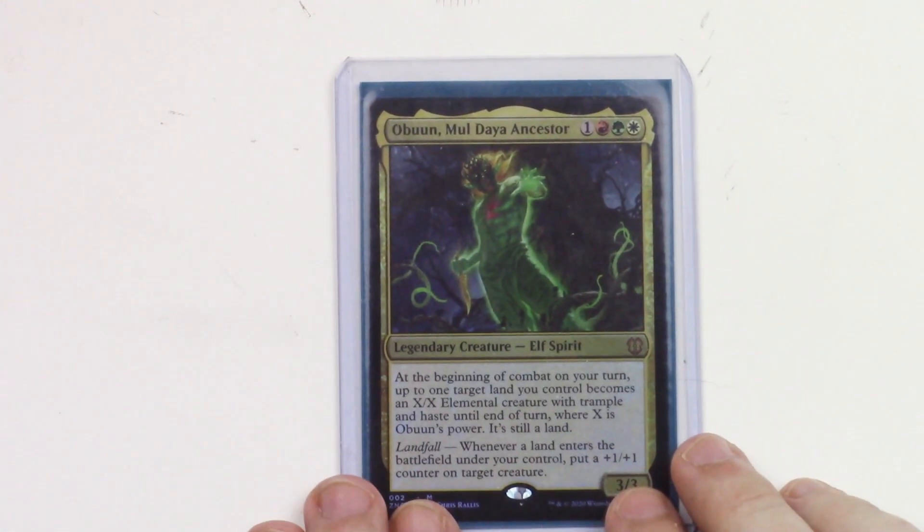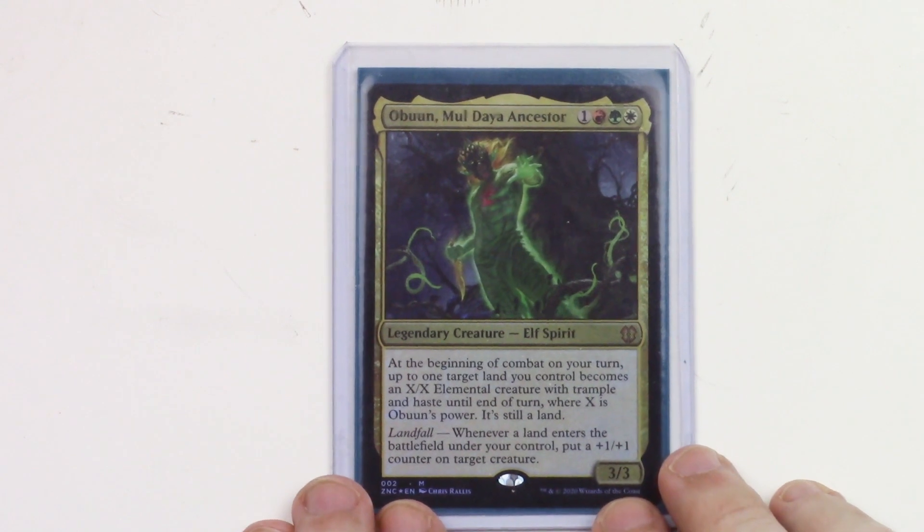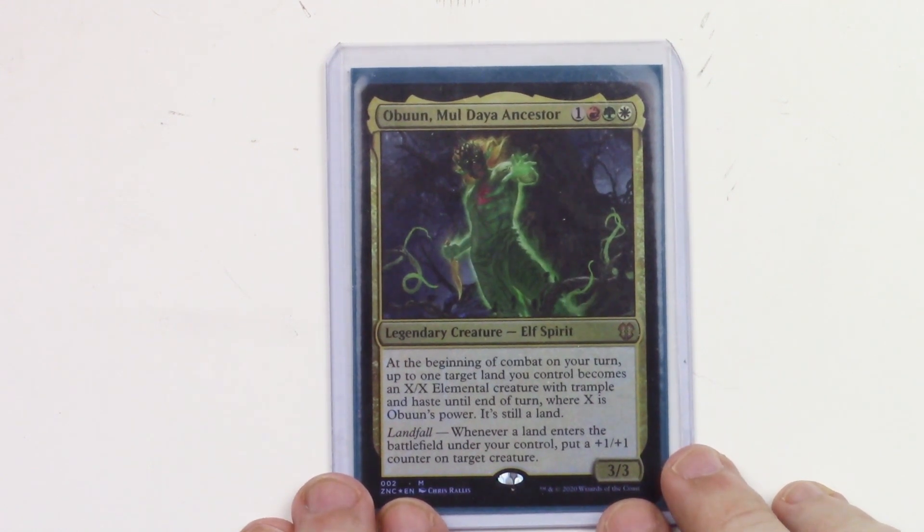And there we go — this is Obun, Moldiah Ancestor, my landfall deck. What did you think? See you later.